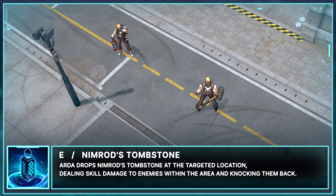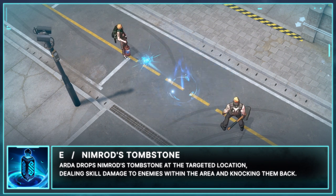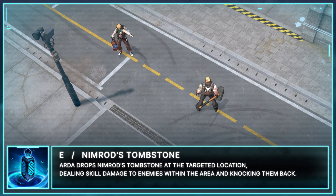Arda's base E is Nimrod's Tombstone. Arda drops Nimrod's Tombstone at the targeted location, dealing skill damage to enemies within the area and knocking them back.